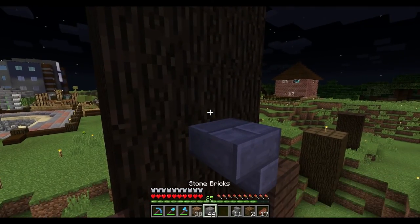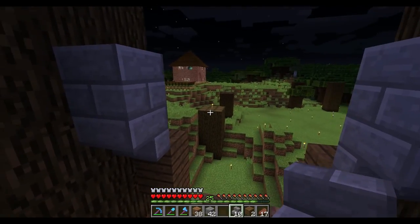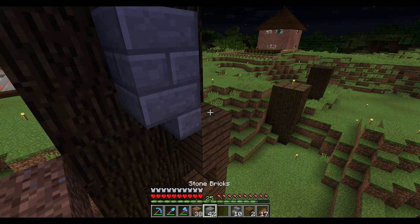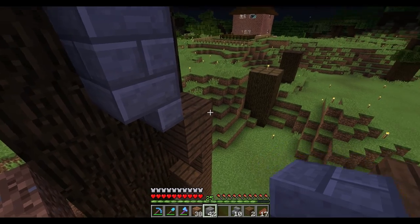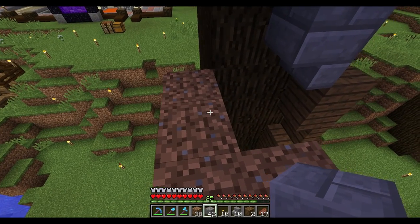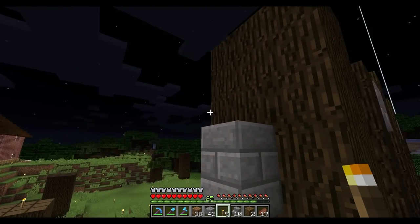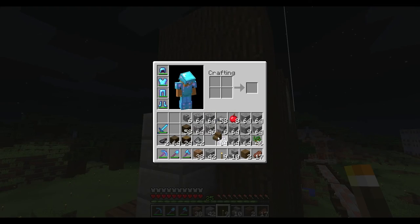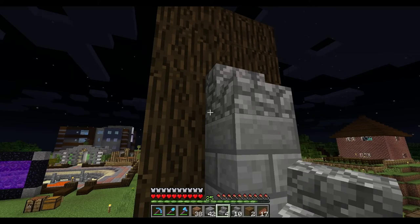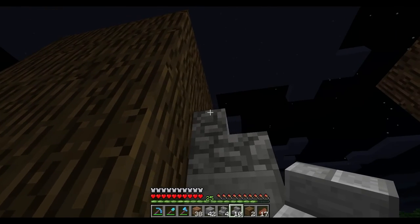We need a block up here and a block there. I gotta be careful — I'm on scaffolding, even though I have my feather-falling boots, which is nice. I should put down a torch up here. I'll go down and get those a little later. We need cobblestone stairs there and there, and then we're going to need some of these.